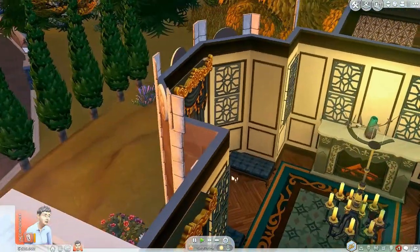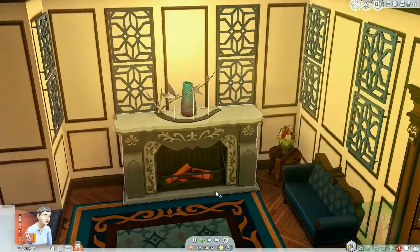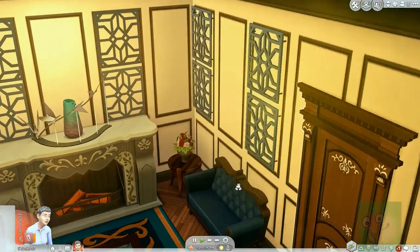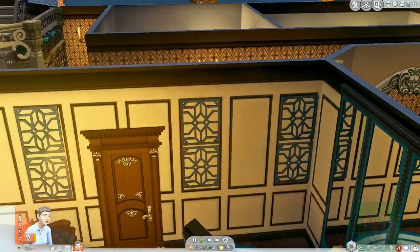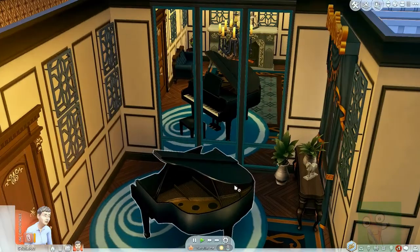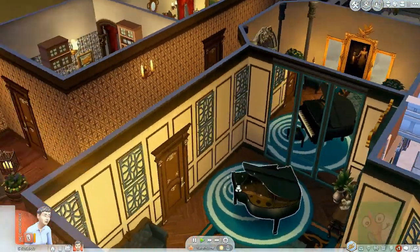You'll probably recognise the design on the walls if you've seen my most recent recreation — I went all crazy with these little panels from the Spa Day pack. My modern part here is this beautiful blue mirrors that just literally light up the whole room. And that's the first floor.